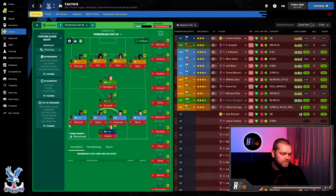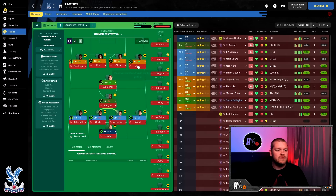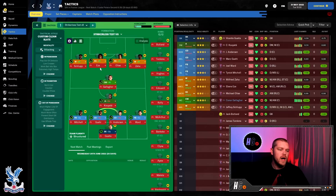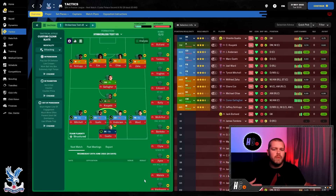The current best 11 would be: Guita in goal; Ward, Andersen, Guehi, Mitchell; Kieta, Gallagher who will obviously be going back to Chelsea; Zaha, Olise, Eze and Schlupp. Michael Olise, coming from Reading, is French and capped by the French under-21 national team. Zaha is an ever-present after his spells at Cardiff and Manchester United, but he's getting a little older. Eberechi Eze is someone I'm very much interested in getting as much game time as possible.